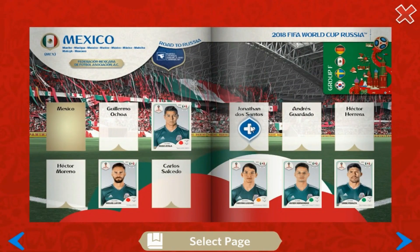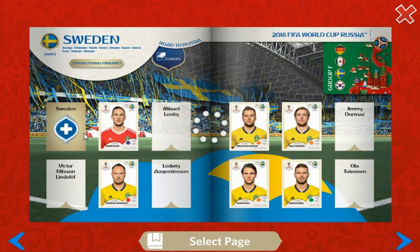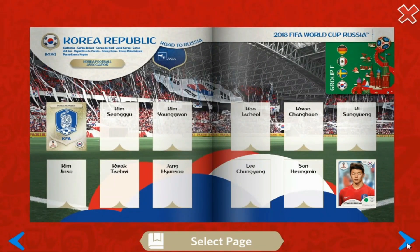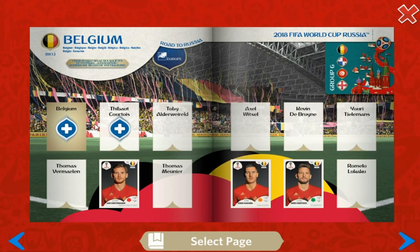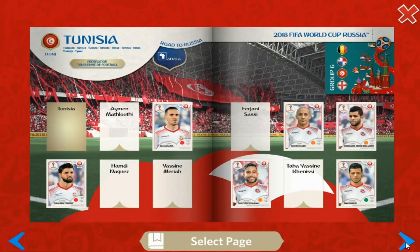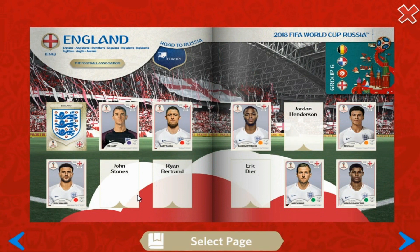Jonathan Dos Santos goes in for Mexico. The Sweden badge is placed in. No inserts for Korea. Two for Belgium: the logo and number one — Thibaut Courtois. No more for Panama or Tunisia. Two more players for England making good progress: Kyle Walker and Joe Hart. We're going to try and target the rest of the England squad.